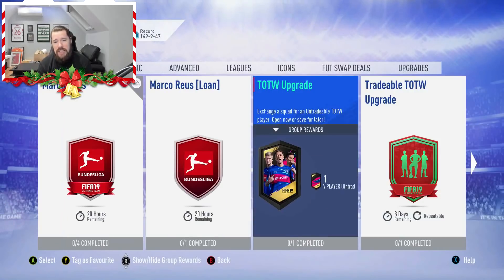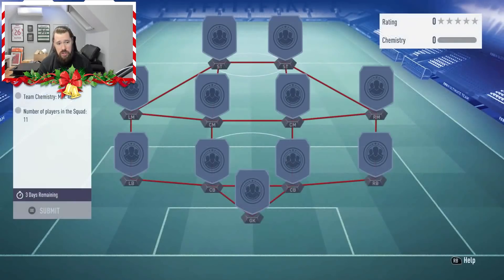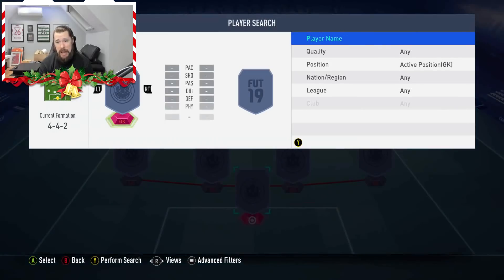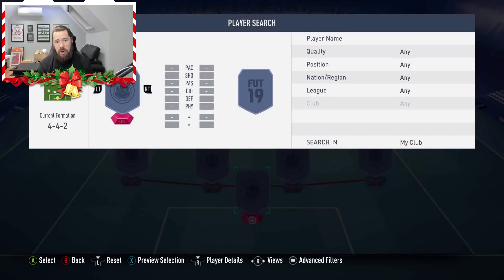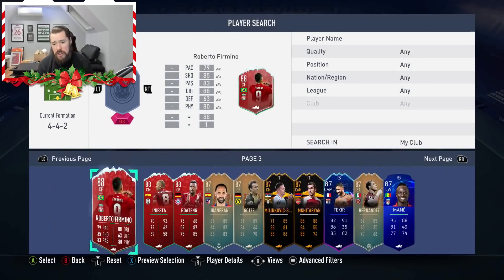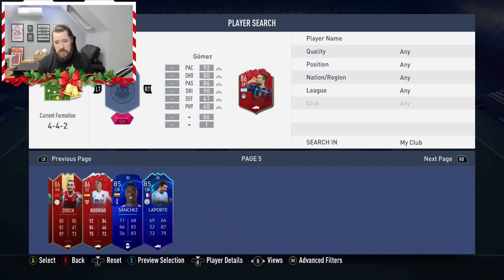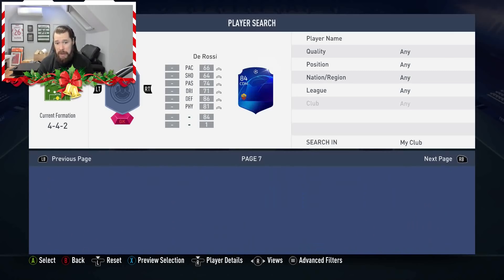Anyway, there is a team of the week upgrade which we're going to get to here today. I hope it's not extortionate. 83 rated, 40 chemistry — that is fantastic because that means that we can just use lots of goalkeepers. All the 83 rated goalkeepers you've ever had, guys. And what is really good about that is that you can get away with 9-8-3s and 2-8-2s. So if you've got a lot of untradables, very nice indeed. It's a good team of the week pack as well, so very happy with that.